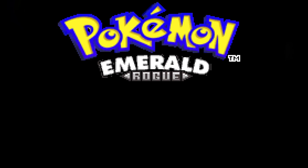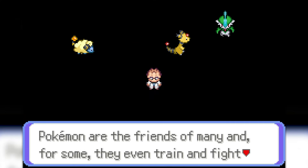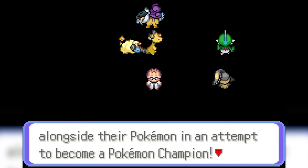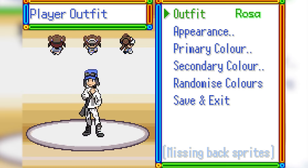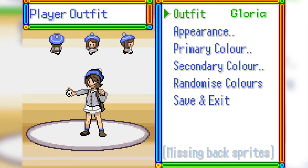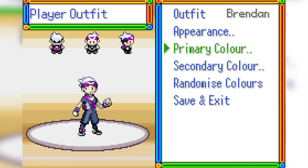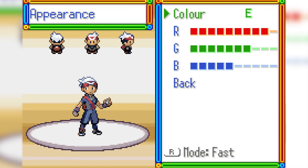Starting up the game I'm asked to set the difficulty, which I keep at normal because this is my first blind playthrough. We get this awesome intro with Professor Element and all these Pokemon running around in the background. Then I get to a cool trainer customization screen which I had no idea was in this hack. There are so many options with trainers from different generations and you can change the colors on all of them. With Hoenn being my favorite, I went with the Brendan sprite and chose red and gray colors which look absolutely dope.